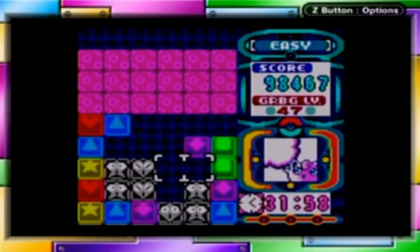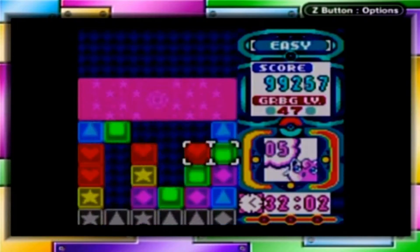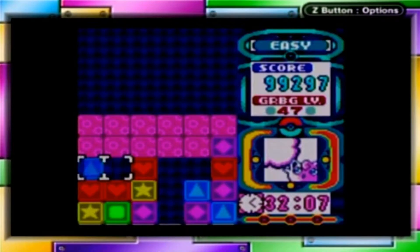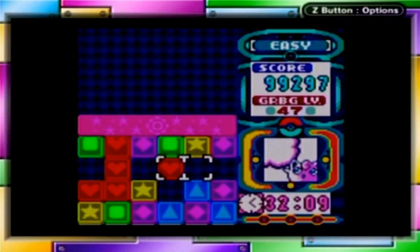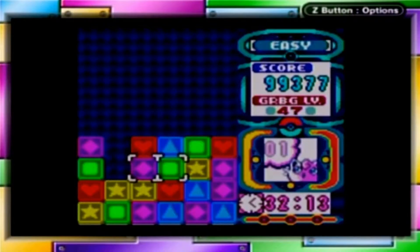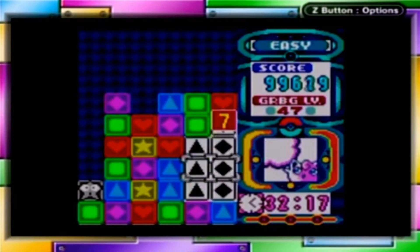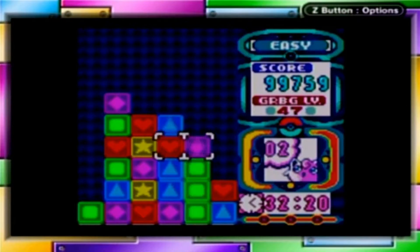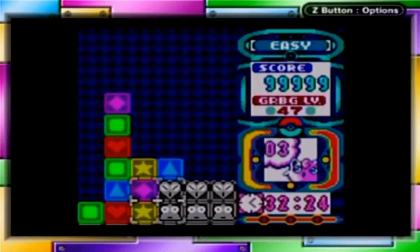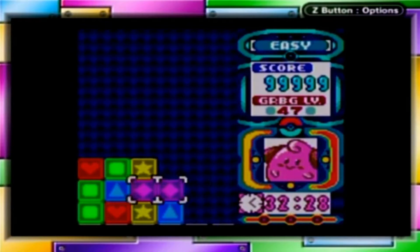So what I do in these videos — this is actually segmented and broken up, there's a funny story with that, but we'll get to that. Right now we're doing easy mode garbage mode, and essentially what I'm shooting to do is get 99,999 points. The reason for that is because the score counter cannot count past the 10,000th digit — once you try to go to 100,000 points or more, it just stops and doesn't continue counting.